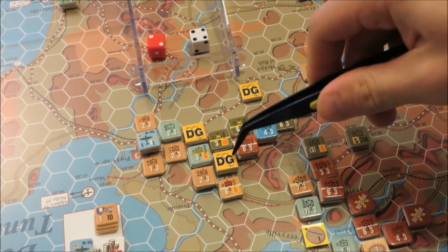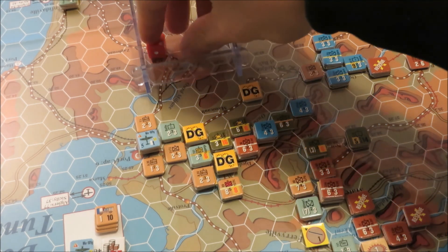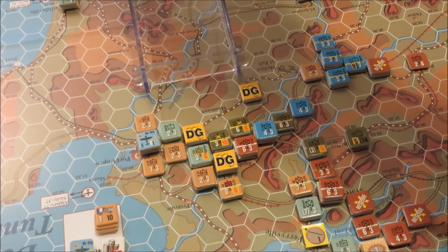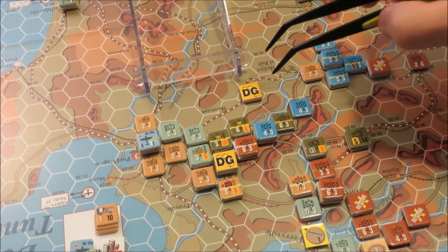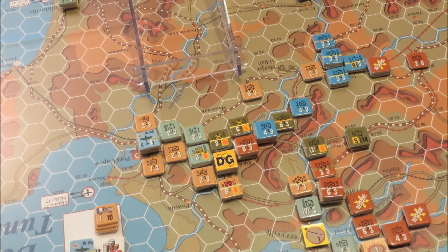I'll forego that second attack there. Alright, that is going to be the end of this turn. We'll roll now for initiative for turn 14 — but we'll roll for weather first. And we have a mud turn. These damn mud turns really switch things up — it's crazy. So mud turn, should be fairly quick. We'll get that knocked out. I can't wait to keep this going — it's just so fun.